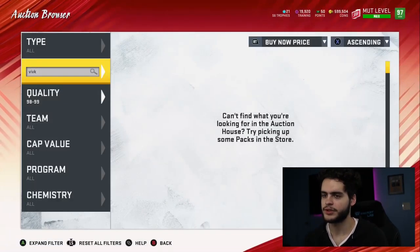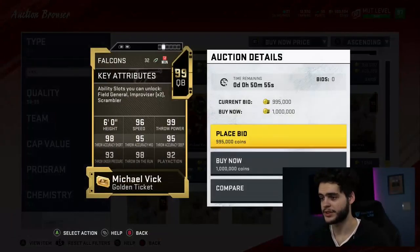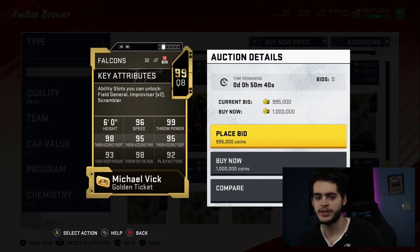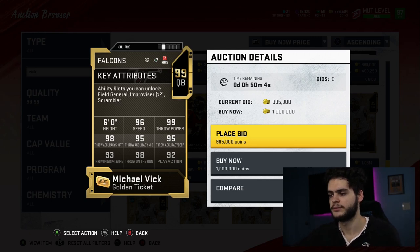Coming in at number 2 is the other Michael Vick — the golden ticket version. He's almost below one million coins at this point. Stats: 96 speed, 99 throw power, 98 throw short, 95 throw mid, 95 throw deep, 93 throw under pressure, 93 throw on the run, and 92 play action. Compared to the 170k version, he beats him in throw mid, throw short, and plus one speed. On this card you could go west coast to get mid and short to 99, or go deep — though throw power is already 99 so I'd probably decide between 99 mid vs. 99 deep. He gets human joystick, hot route master, escape artist, and dashing deadeye. Great card overall.